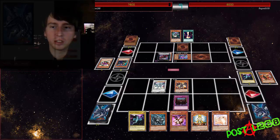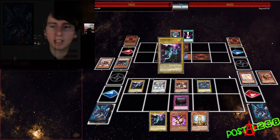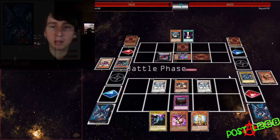Here we go — got my first Azir out, got Red-Eyes, now I'm pulling out the second Azir, and then I'm just going to clear off his field.